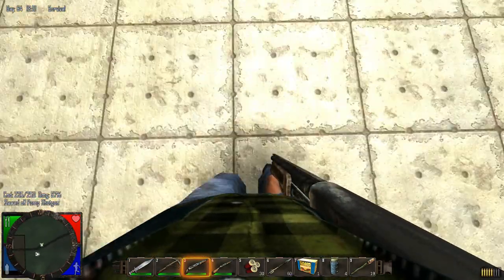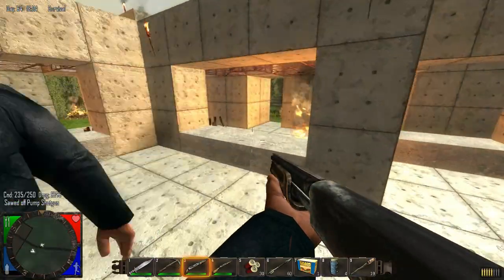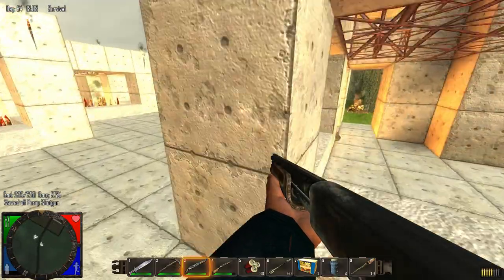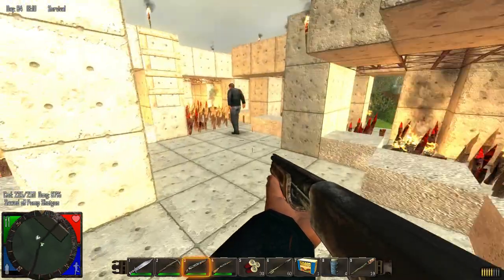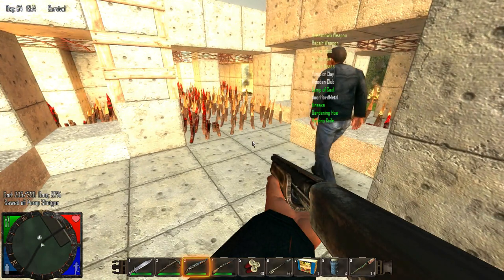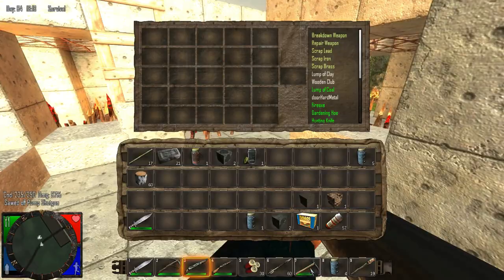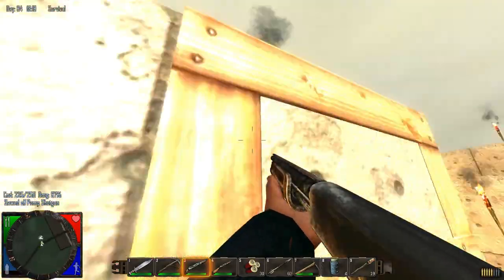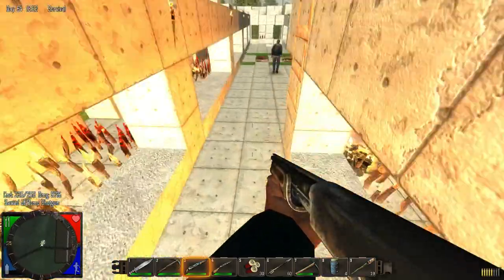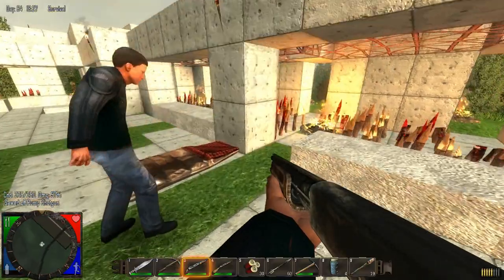This is our fighting arena — the finished arena where we lure the zombies to and fight them. Most of them die on these spikes out here. We've got lots to replace too. Here's the main killing area — they all like to congregate here and we shoot them down. Over here is where we get down — this is where our respawn point is.